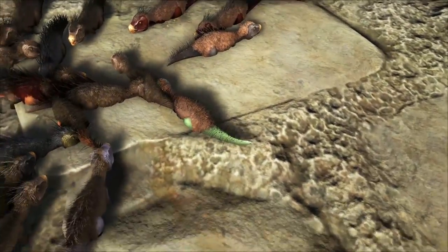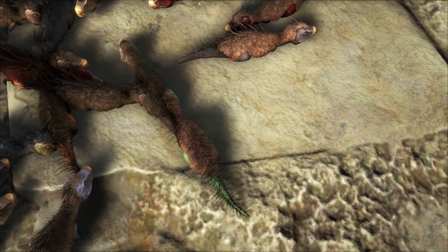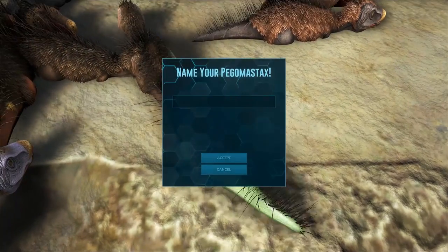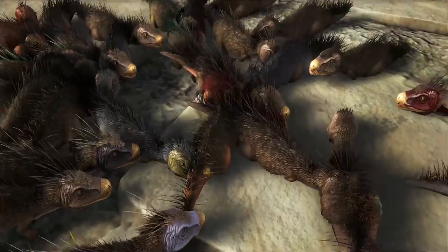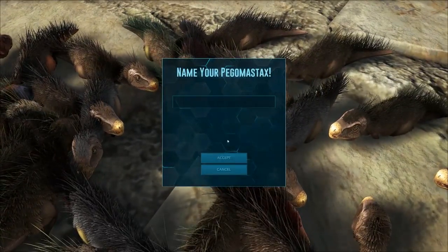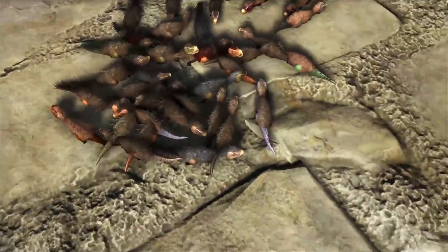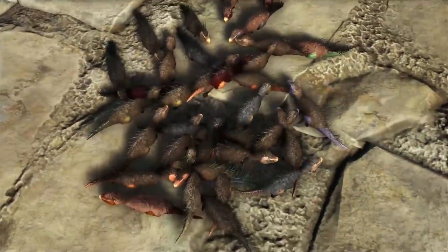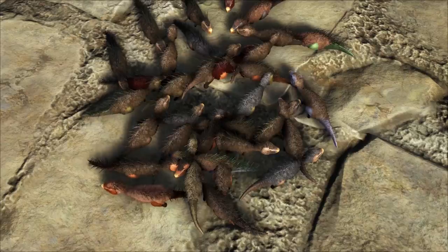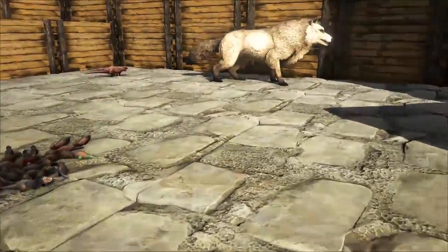Lime green - so we got some lime green legs. And also let me know in the comments below what kind of color combinations you guys would like to see in the future. We have been allowing RNGesus to select our colors lately, but if there are particular color combinations you guys think would look good for dinos, let me know. I can speak English. Words are easy. No, they're not - it's the worst.